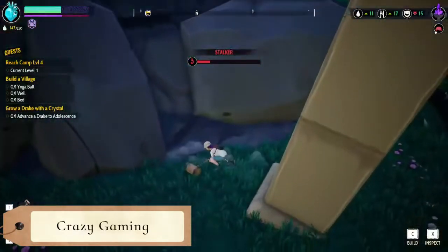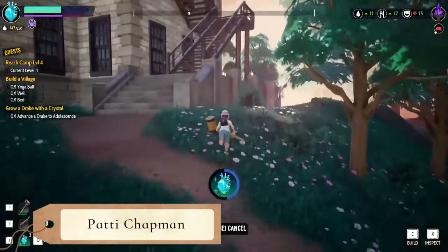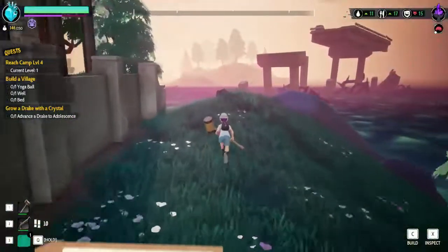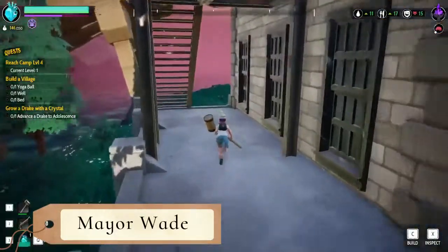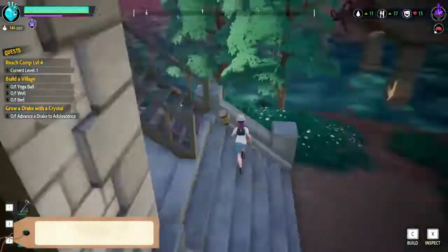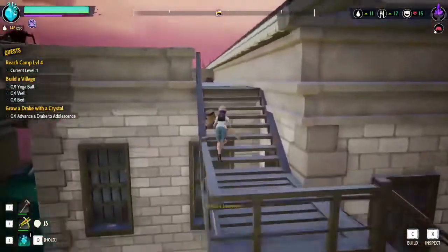Oh my goodness, thank goodness there is no fall damage. That was a heavy hit — let's go ahead and hold Q to heal up. I should have used my pew pew. Yeah we had the blunderbuss equipped — we should totally be using that. What else do we have? Oh, a balloon launcher — those are fun!